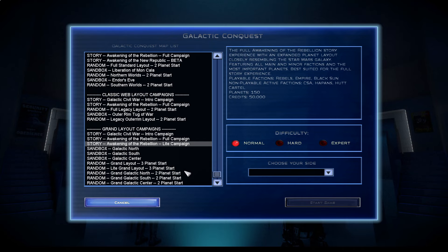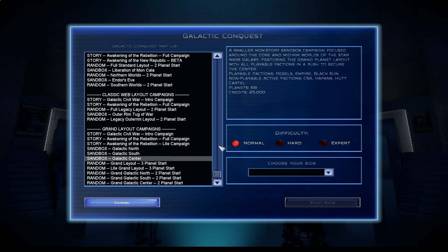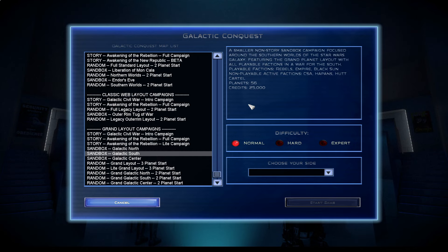Actually, I probably shouldn't do the full map to start with. 150 — no, hold on. 68 planets, 56, 60 — I think we'll go with the smallest just for the first thing I'm doing here. We'll go with the Empire, because they're the biggest, baddest guys around. And we'll go on normal.